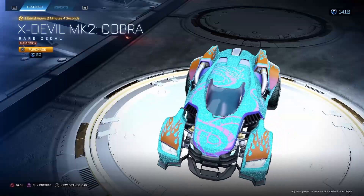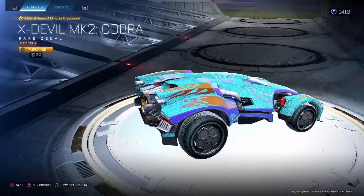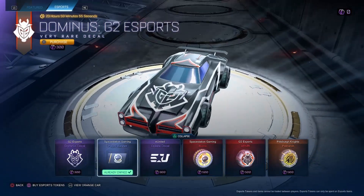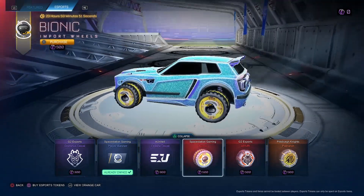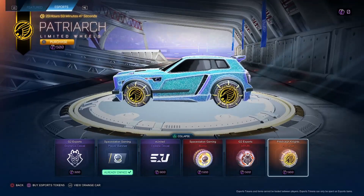X-Devil MK2 Cobra Burnt Sienna for $50. Gotta say no to that also. Then we got G2 Dom, Space Station Banner, United Octane, Space Station Bionic Wheels, G2 Ace Sports ARMRs, and Pittsburgh Knights Patriarch Wheels. So that's all for the shop today.